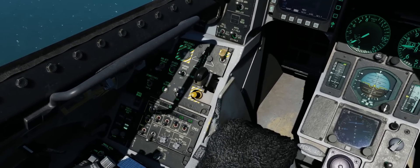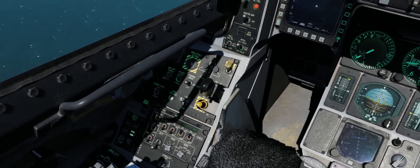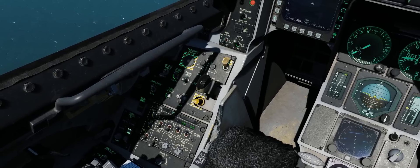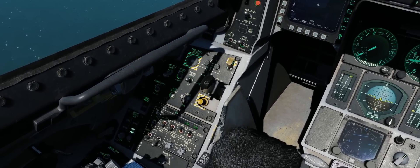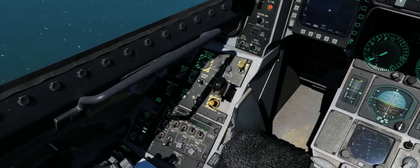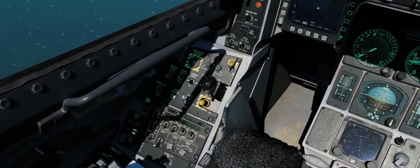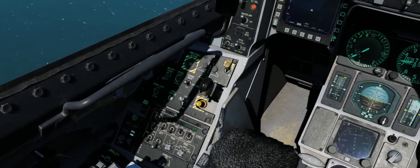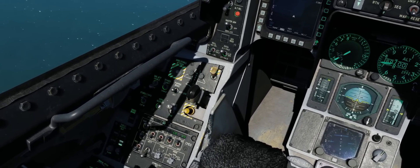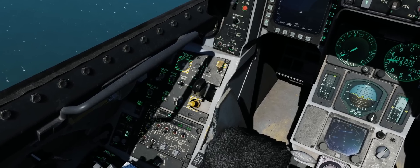There are different modes for the ALE-47 here in the F-16C. I'd suppose that 99% of DCS World pilots are just going to leave it on the standard manual mode, just like they do in the F-18C Hornet. A lot of F-18C pilots also flip it into bypass mode; however, I wouldn't recommend that here in the Viper as that can be extremely wasteful with your countermeasures. In semi-automatic mode, the ALE-47 takes in information from different sensors like the RWR and missile warning system, then comes up with a program and waits for the pilot to initiate it.